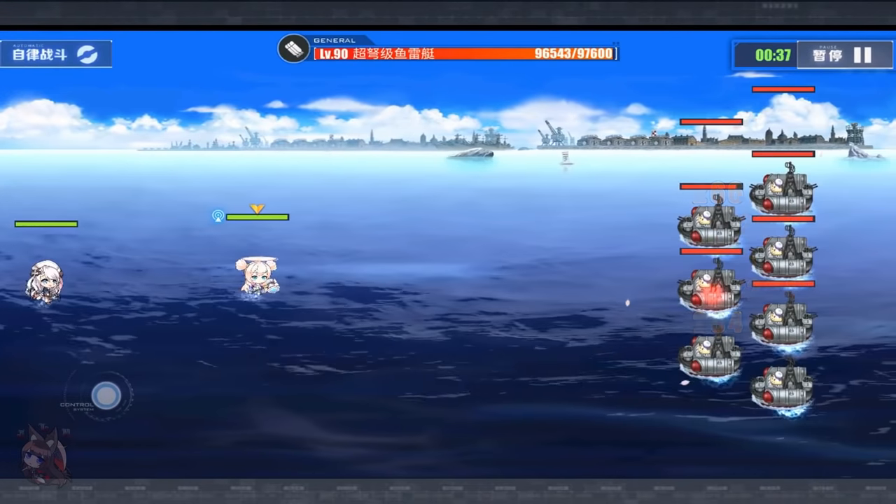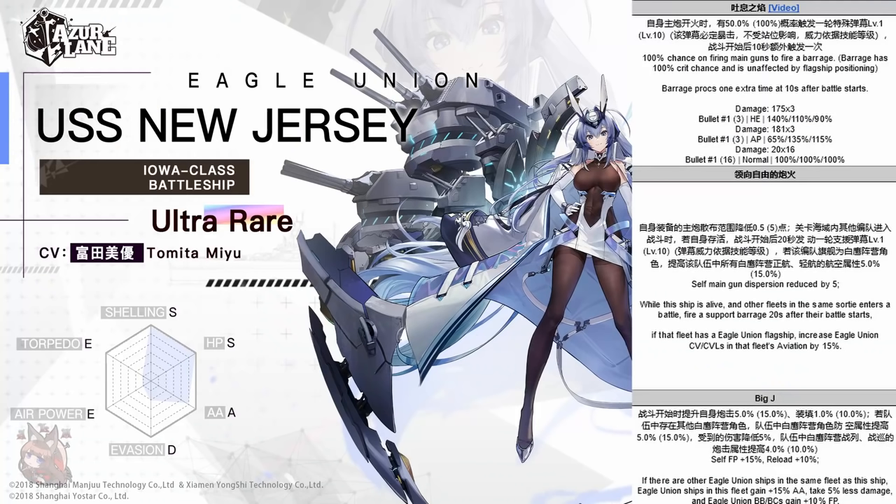If that fleet has an Eagle Union flagship, it increases Eagle Union carriers and light carriers in that fleet's aviation by 15%. That's awesome — some synergy with buffing the faction. Wait — 'that fleet' means the other fleet in the sortie, which means she doesn't synergize with Bunker Hill in the same fleet. That was so close to being good. After double-checking, we confirmed this will not buff Bunker Hill in the same fleet. That's a little irritating, but this will be good for cross-fleet buffs. So if you want to put Casablanca in your mob fleet and New Jersey in your boss fleet, you can buff the Casablanca that way.